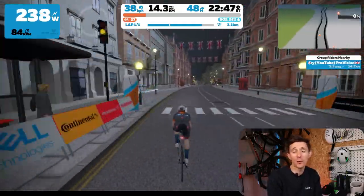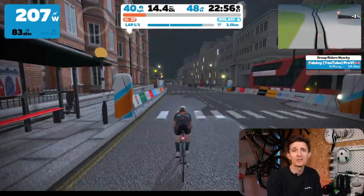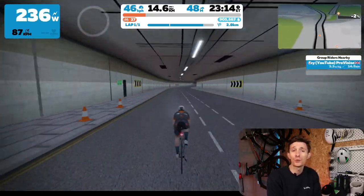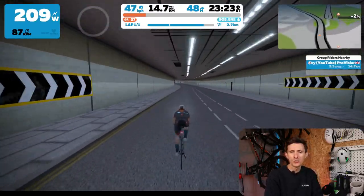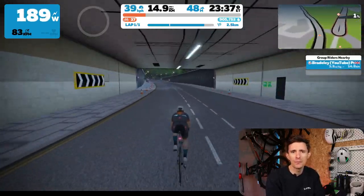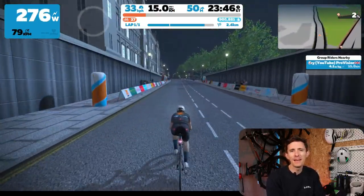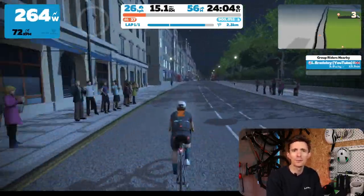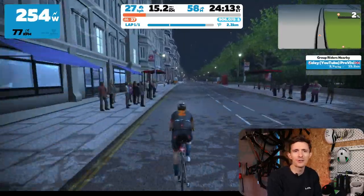Quite quickly at kilometer 15 you come to the second drag — a little bit longer and a little bit steeper at 800 meters and 3% maximum gradient. Nothing too concerning, but again make sure you're communicating and that the rider dropping from the front and getting to the back is not getting gapped.